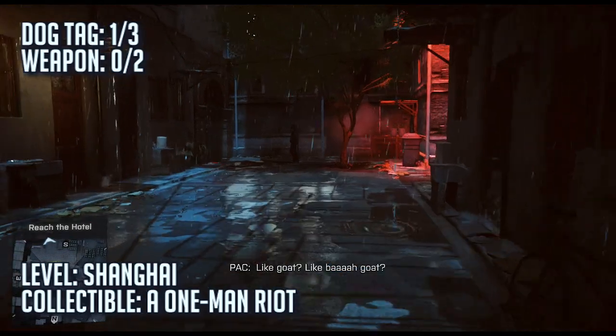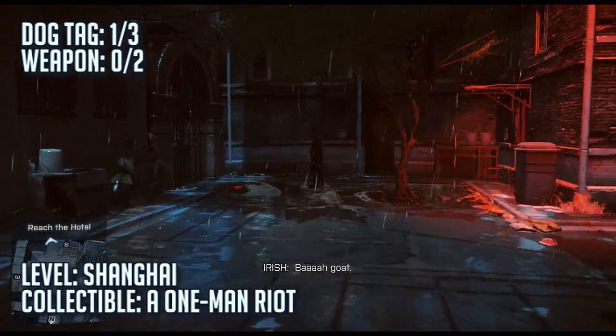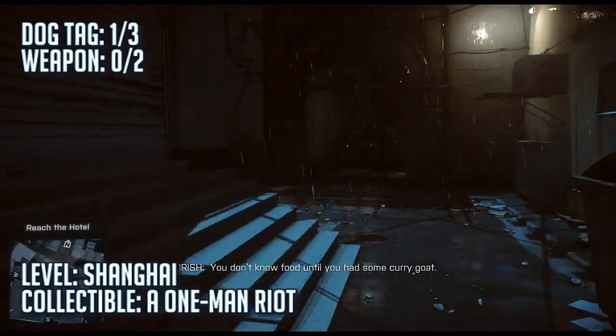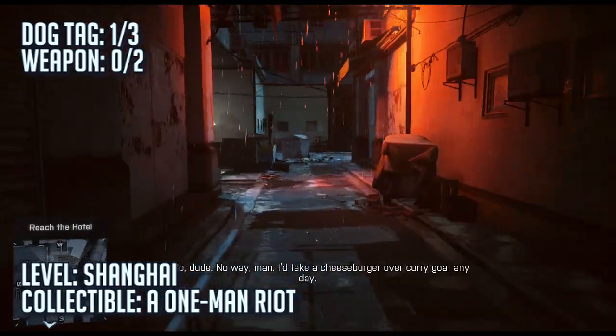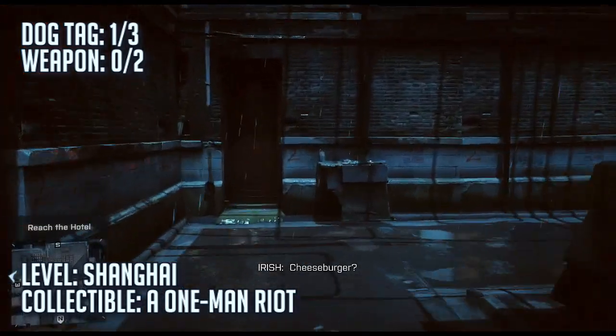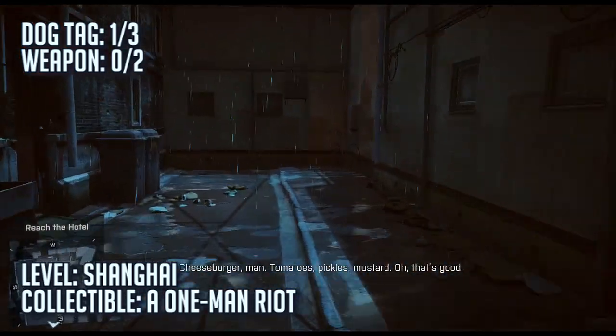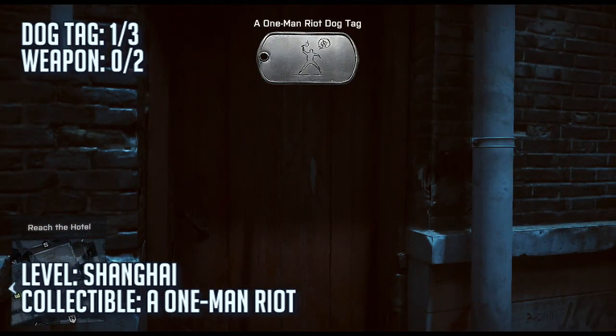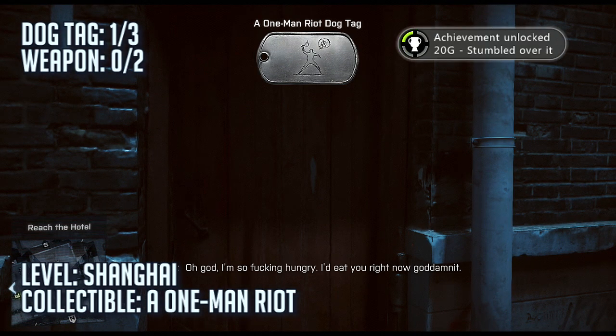At the very beginning of the level, once you gain control of your character — this is even before you have a weapon — you're going to want to go through the gate on your left to continue the level, but for this you're actually going to go to the right. Turn left at this intersection where there's kind of a dumpster, then turn right into this alley, just follow the alley, and you'll see a collectible dog tag called One Man Riot hung up on that door. You do actually come back to this area, although I'm not sure if you can get the collectible once you come back.